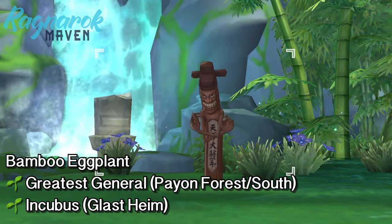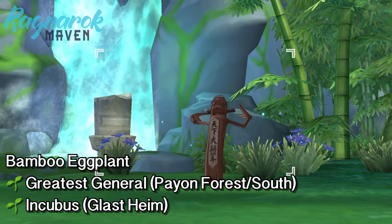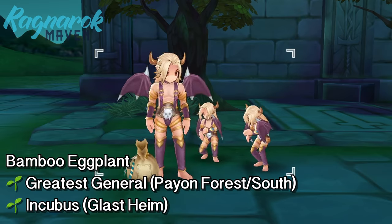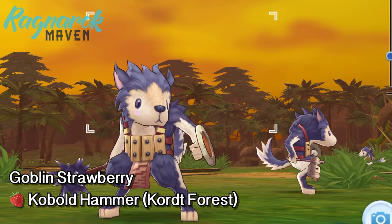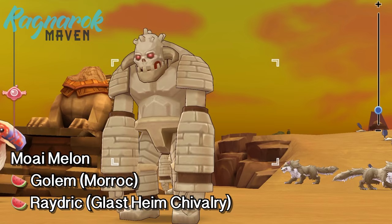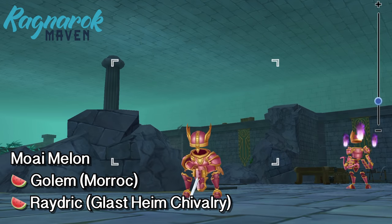Next, we have the bamboo eggplant, which can be obtained from the greatest general found in the Paian forest or Paian south. You can also get this from the incubus found in Glasheim. Next, we have the goblin strawberry, which can be obtained from the cobalt hammer found in the quart forest. And finally, we have the moai melon, which can be obtained from the golem found in Morak. You can also get this from the radric found in the Glasheim chivalry.